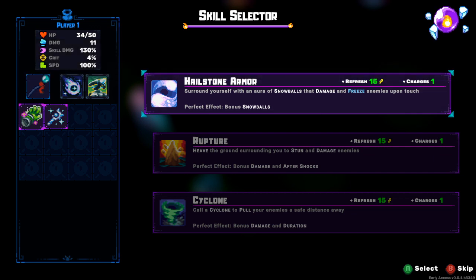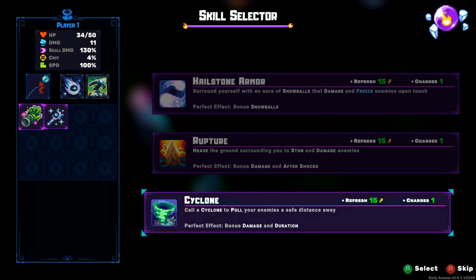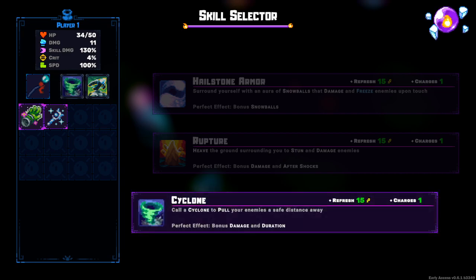Hailstone - we're doing a freeze build. Either hailstone or cyclone. Cyclone will freeze also, and it is a projectile. We need to run away from enemies a lot, so yeah - but that there looks good.